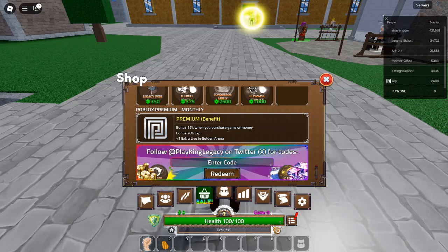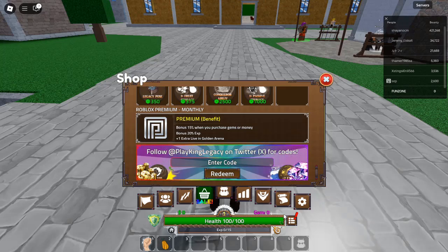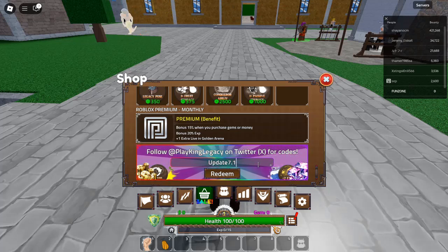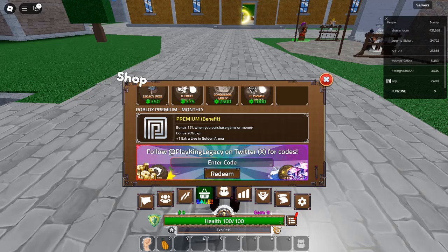Perfect for grinding. Code 4: PlayKingLegacy — Redeem for 5 gems. New. Boost your inventory with 5 gems by simply entering this code. Gems are vital for unlocking powerful fruits and abilities.